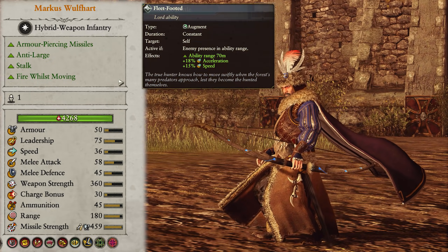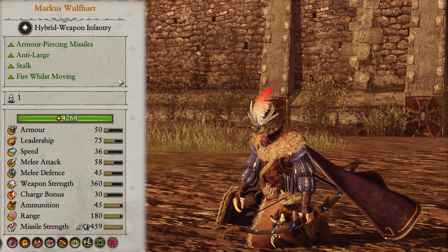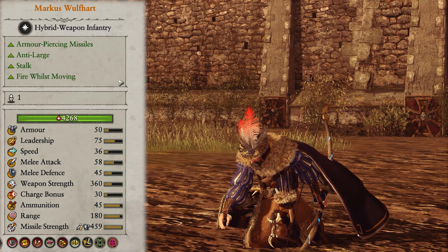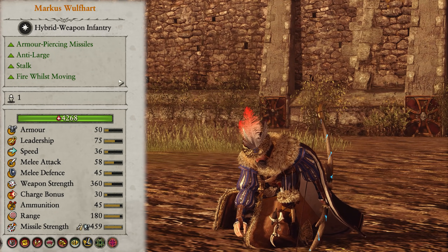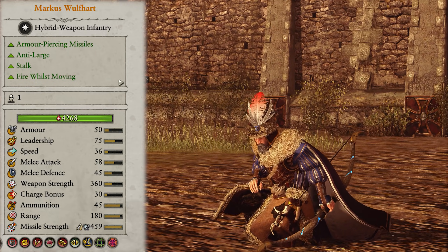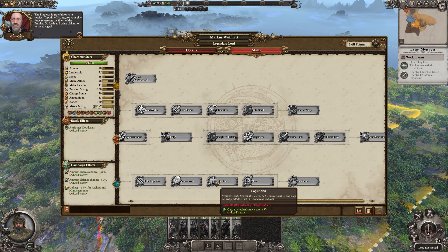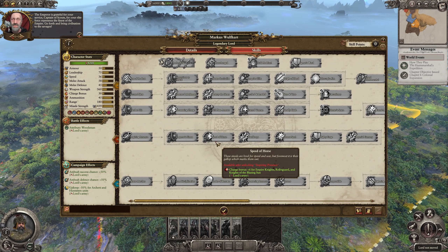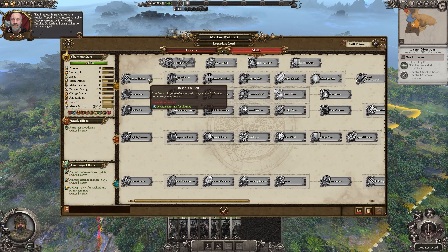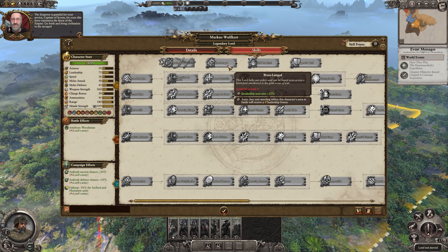For his abilities, he gains Fleet Footed, Hunter's Snare, and Focus Shot. He has no spells or mounts, and in battle he's a great single-target sniper with fantastic armor-piercing missiles and an anti-large bonus, meaning he can take out even the most ferocious dinosaurs. He also has Stalk and can fire whilst moving, making him very difficult to pin down. When leveling him, start in the Blue Tree, then the Red Tree, then Best of the Best and Focus Shot — his unique lines — and finally the top row for some miscellaneous buffs.